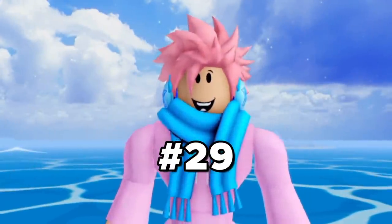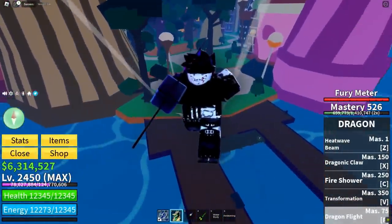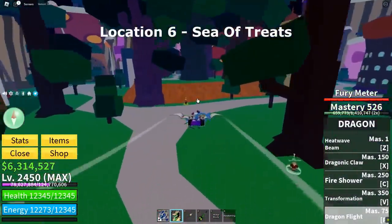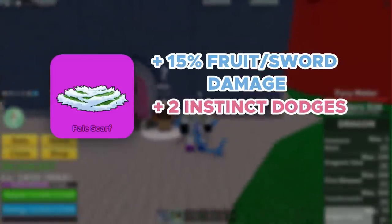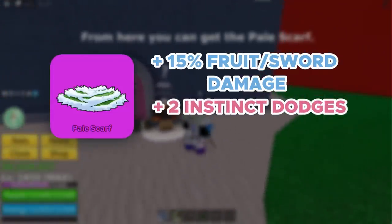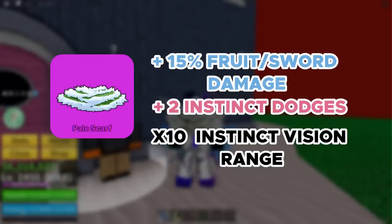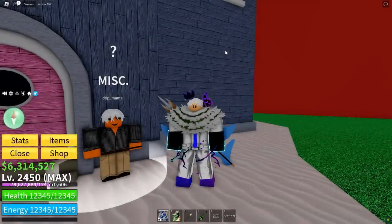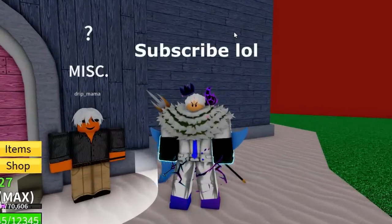Moving on, we got one of my favorite accessories — the Pale Scarf. You can get it by defeating the Cake Prince or the Dough King, and both of these bosses are incredibly difficult to spawn in, so you're gonna have to do a lot of grinding to even fight them. It gives you a plus 15% Blox Fruit and sword damage increase, and it gives you two whole extra observation dodges. And the best part — it increases your observation haki's range by 10 times, meaning you can literally see 10 times further than you would normally be able to see. This accessory also has a 100% drop chance, so if you fight the boss and deal 10% damage, you'll definitely get it.